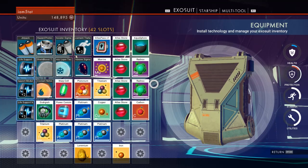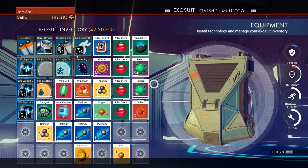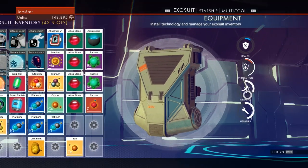What's up guys, so today we're gonna be doing a short video talking about No Man's Sky inventory system and how you should be organizing it. In each section — Exosuit, Starship, and Multitool — there are four different categories.